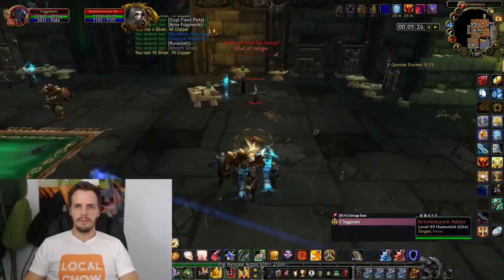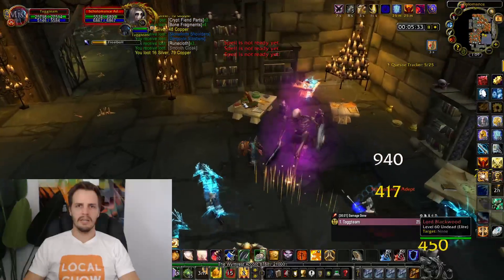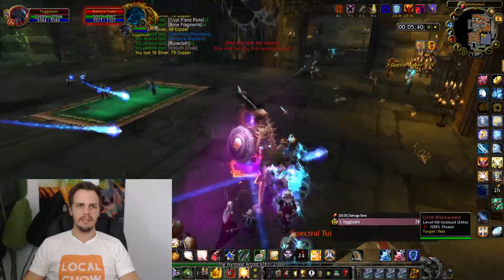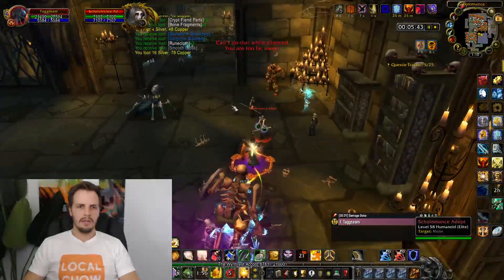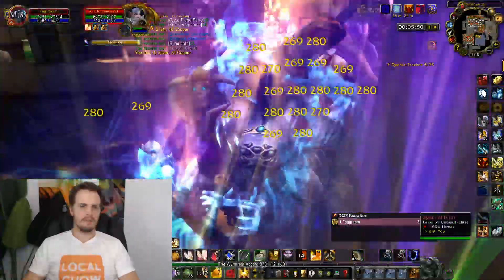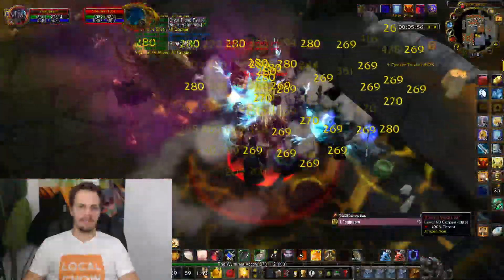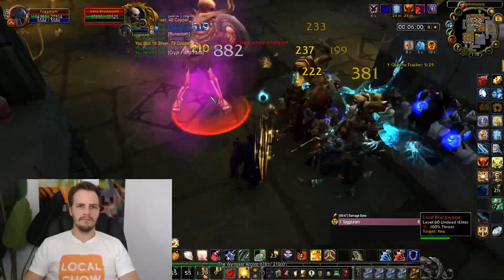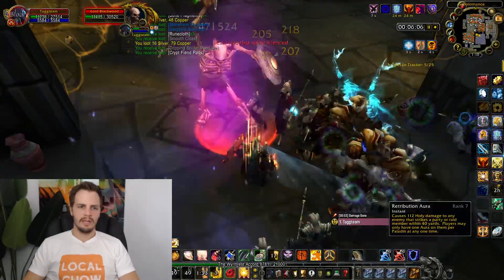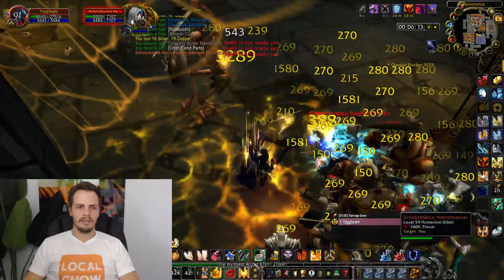This next room is a pretty typical clear — just going to gather up the whole thing. I'll show you a nice line of sight trick. Some of these guys have a silence, which is a little obnoxious. I switch into Retribution Aura and jump into this little bookshelf cove because it makes all the casters come up to me — perfectly line of sight to everybody — so I can AoE them all together as long as I get out of the silences.